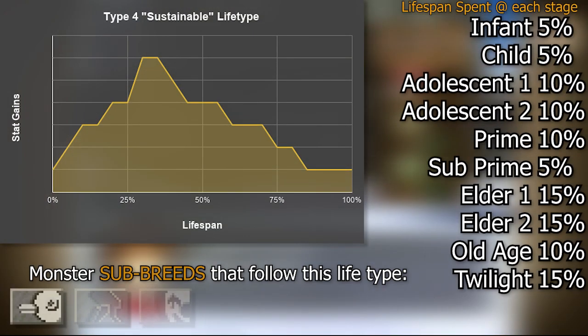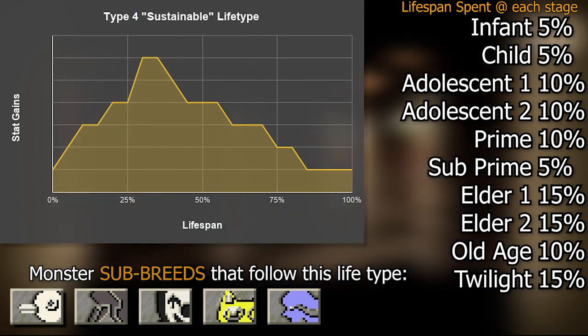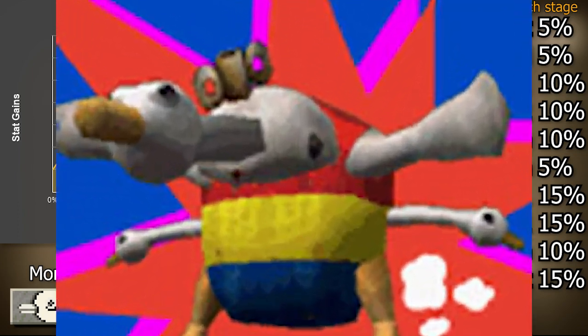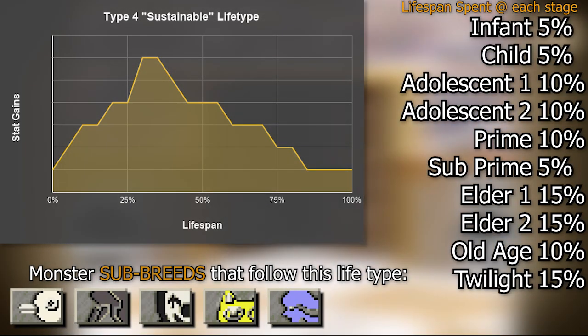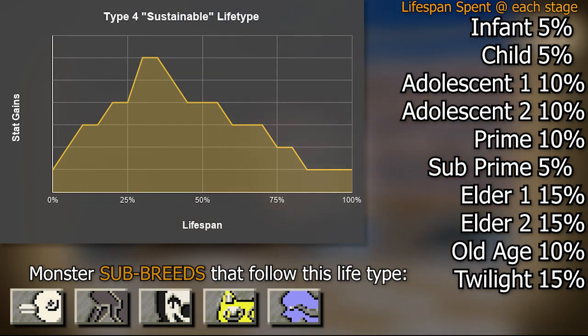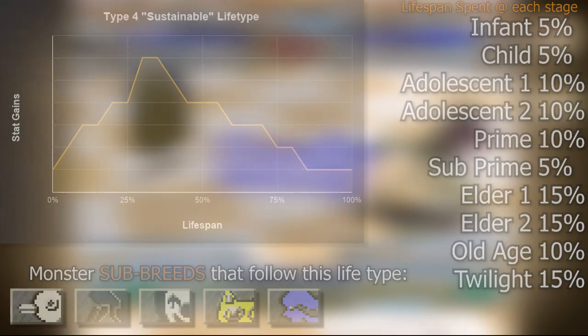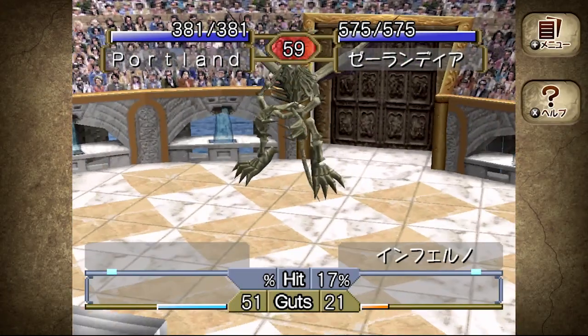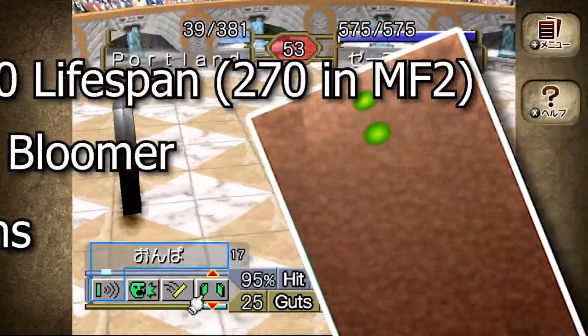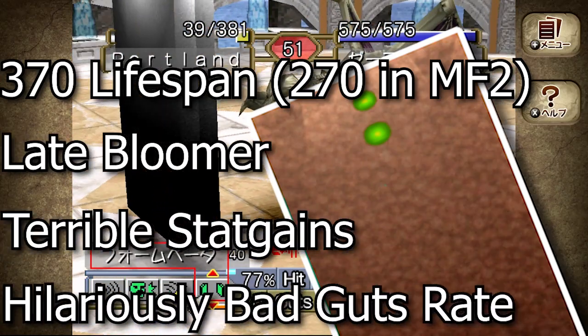We've saved the best for last. Type 4 is called the sustainable lifetype, and it is far and away the rarest in the game. Daken only exists as a sub for one monster in the entire game, and Mew and Undine don't exist as subs for any monster. This type spends almost as much time in the main stat-raising stages as Type 3, but also has the benefit of a longer old age — essentially all the best parts of the other lifetypes smashed together: a short childhood, a lot of time to train in prime, and a long old age to farm tournaments. All lifetypes are workable, and the game isn't difficult enough to make any single type particularly bad.